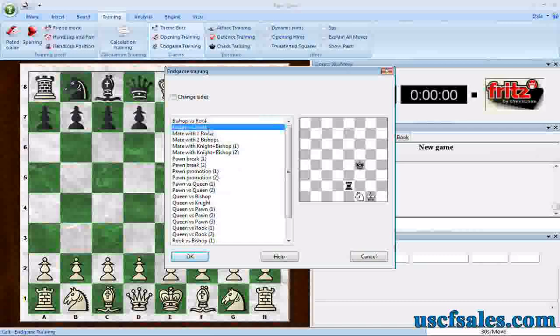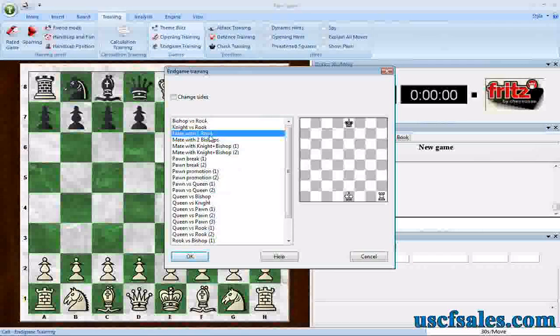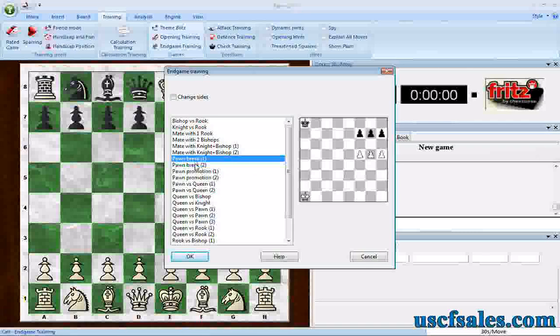Bishop versus Rook, Knight versus Rook, mate with one Rook — which we looked at last time by the way — mate with two Bishops. All these different end games that you can practice against the computer. Pawn break, different kinds of pawn breaks as a matter of fact. All kinds of stuff you can practice — pawn promotion — and these are pre-programmed end games.